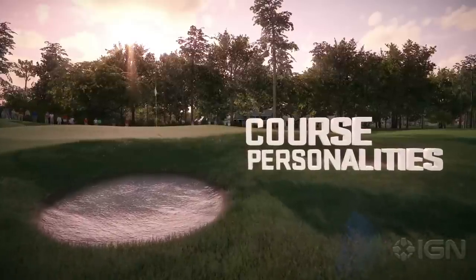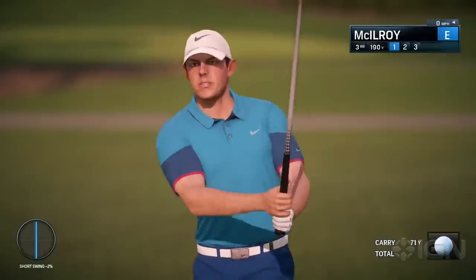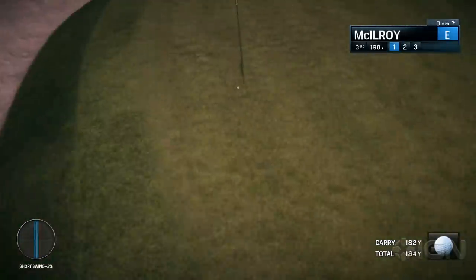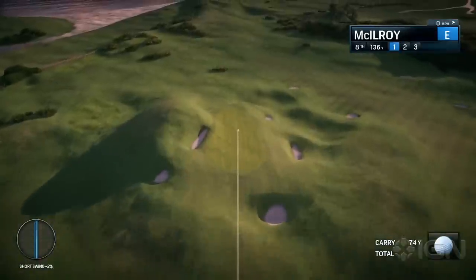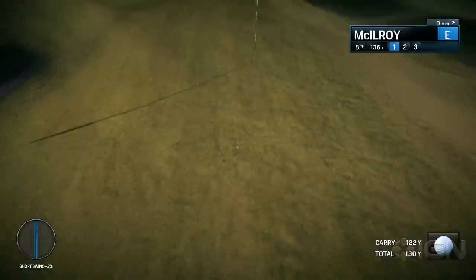Additionally, we've made sure each course is individually tuned with its own characteristics. Florida courses such as TPC Sawgrass will play soft, with the ball not traveling far after landing. By comparison, links courses such as Royal Troon will have much firmer fairways and greens, causing the ball to bounce and roll much further.